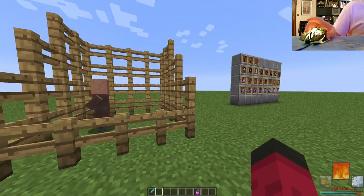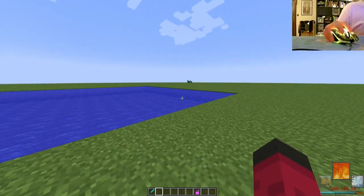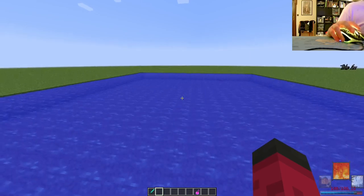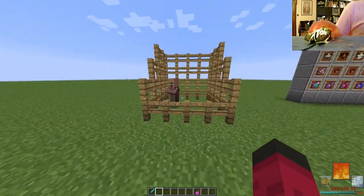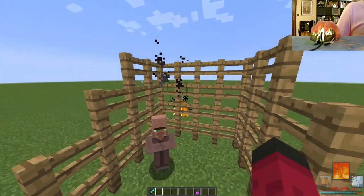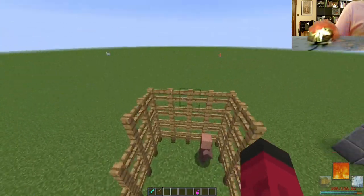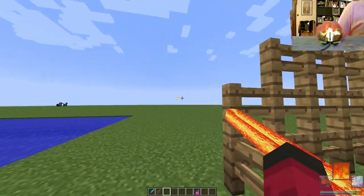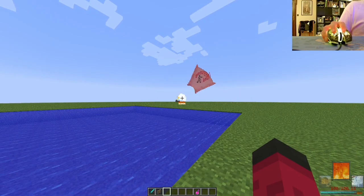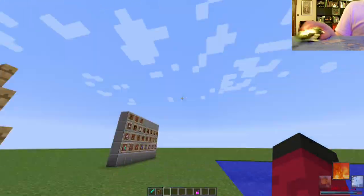Let's start off with fire. So the light fire, as you'd probably guess, lights a fire. That makes a lot of sense. Then the fire arc — this deals some knockback, but it's basically fire that you can drag around and then shoot at something.